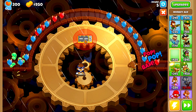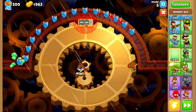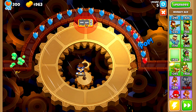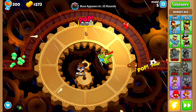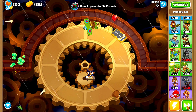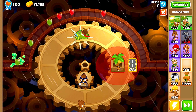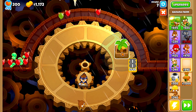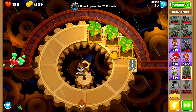Here we are on round five and we need a little bit more defense because our dart monkey isn't going to last much longer. I want to place my monkey ace up here so we can hopefully fit a farm right underneath it. I don't use the monkey ace too much but winged monkey is actually kind of cracked. Time for our first farm - the winged monkey is going to be interfering just a little bit, but that's fine.